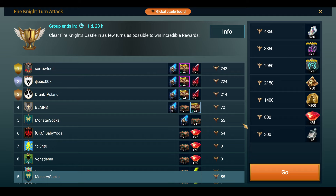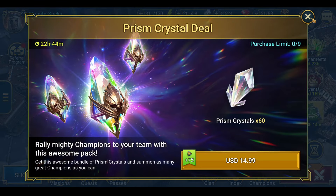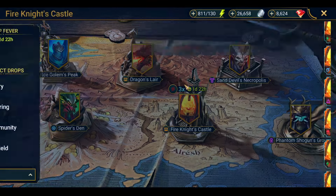Then we are going to be looking at the Fire Knight's Castle — there's a new tournament coming up to do it in the fastest turns. Stage 10 seems to be the quickest way to do this from what I've been seeing. We did try it on stage 15, but we want to try and get these free things. I just ran this with a random team of rares basically so that you guys can see exactly how fast you can do this.